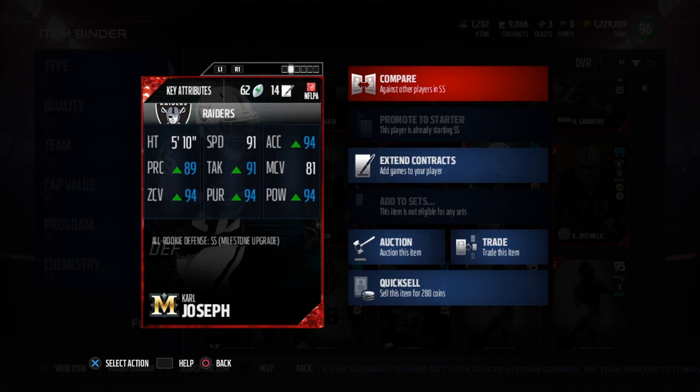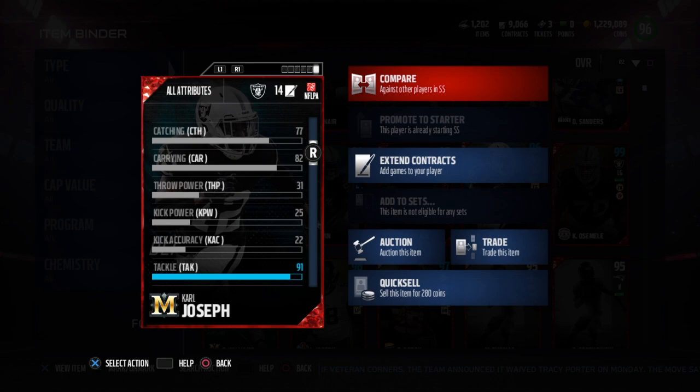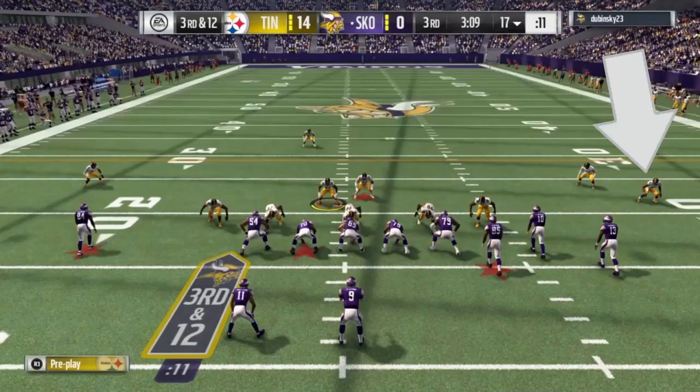He also has a pretty decent 91 jump and a 77 catch rating. The safeties I'm comparing him to are Bob Sanders and Rashad Jones, but Bob Sanders is much cheaper and they're very similar in terms of height. Carl Joseph is only 5'10" and right here is what reminded me so much of Bob Sanders.